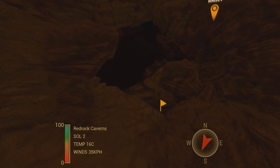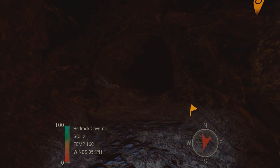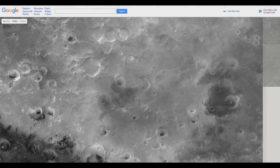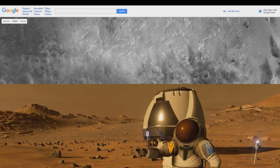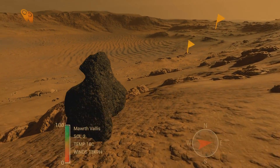By this point you could probably tell I've pretty much given up on the game. I went inside a cave and had a look around — the visuals are nice and everything. But to be totally honest, if you want the full Martian experience, I suggest going to Google Mars. You actually get a real-life interpretation of what the Martian landscape looks like, and you don't have to listen to this guy. I award this game zero points, and may God have mercy on your soul.